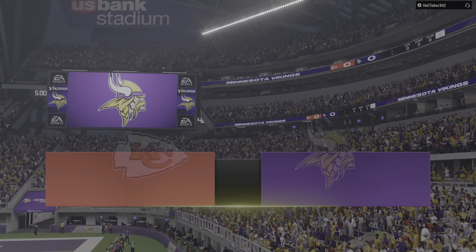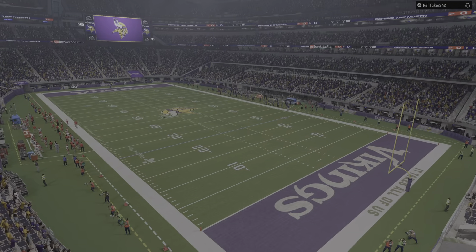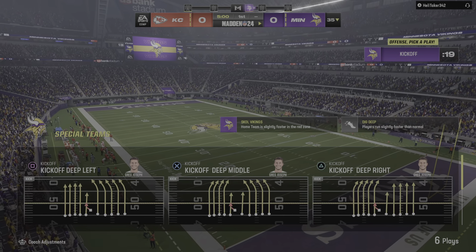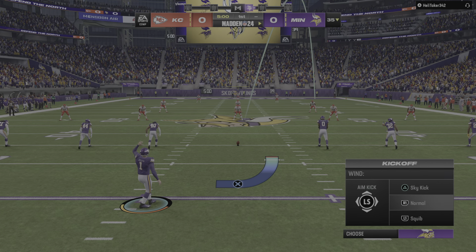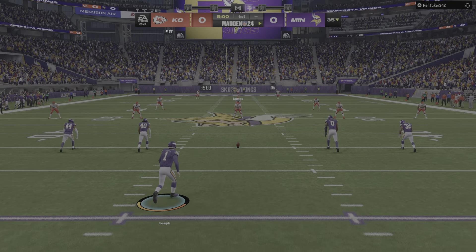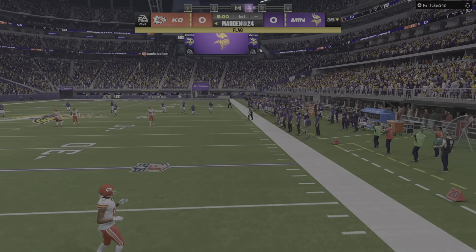EA Sports has come to the Twin Cities at U.S. Bank Stadium in downtown Minneapolis. Coming up, we got a good matchup on tap here, as it'll be the Kansas City Chiefs taking on the Minnesota Vikings. Greg Joseph now ready to get this one started, and we are underway from Minneapolis.